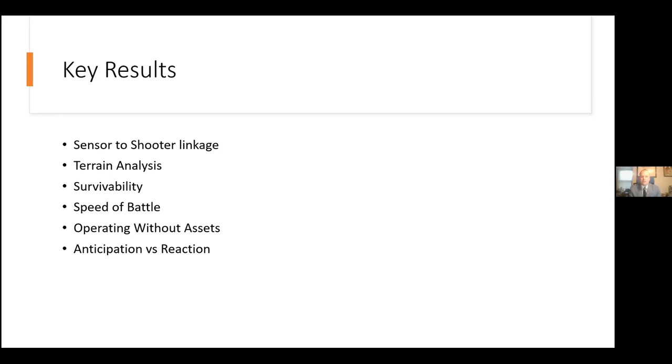Survivability: the game drove home that if you're seen, you get shot, and if you get shot, you're probably killed. Early games saw players firing everything immediately, revealing their positions; later games showed more conservative play — firing only the minimum required in early rounds to force the enemy to make the first mistake. Players also became better at terrain use — recognizing value in restricted terrain as unexpected positions, while immediately moving away afterwards. They also recognized that moving increased their chances of being detected, so if they hadn't fired, they sometimes didn't need to move.